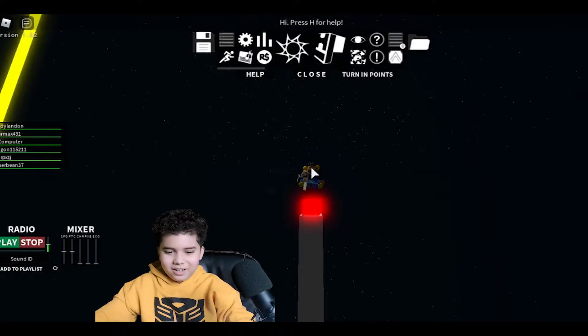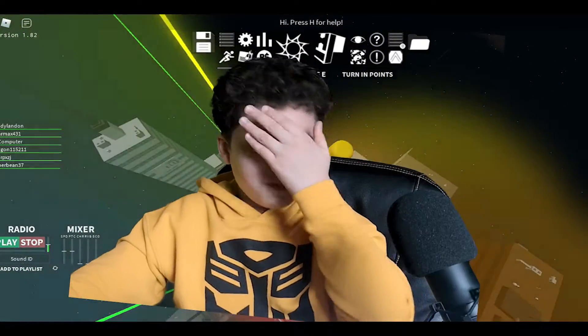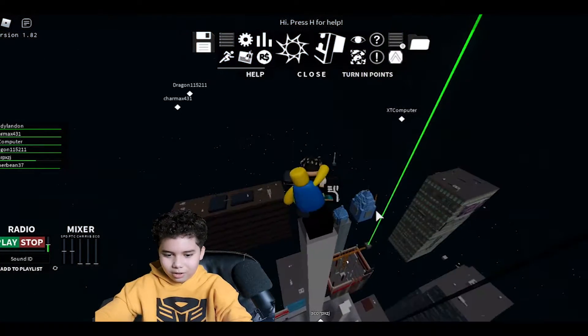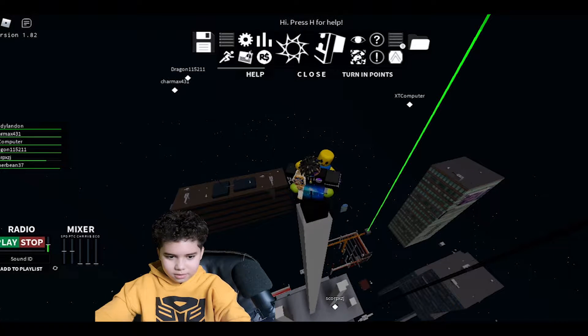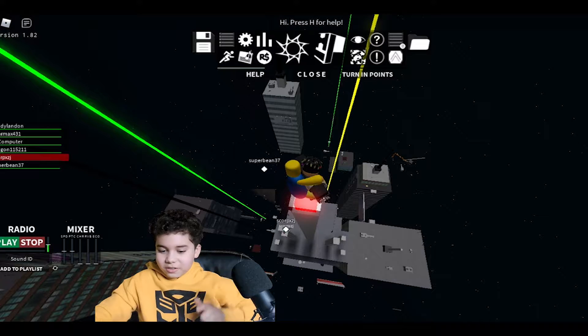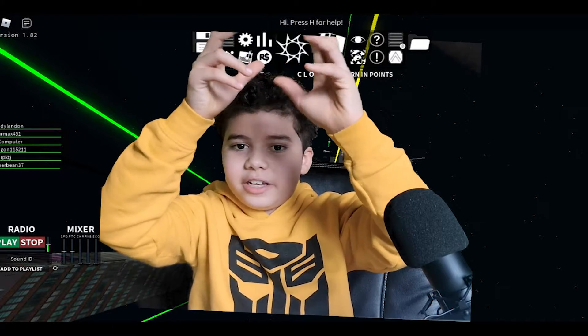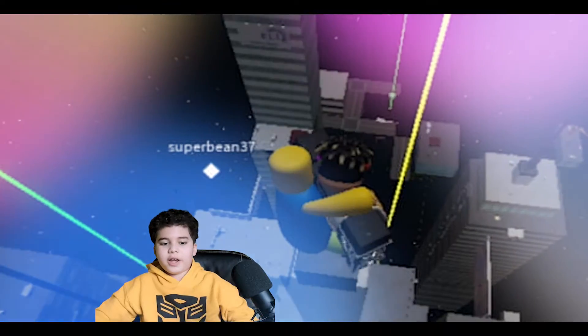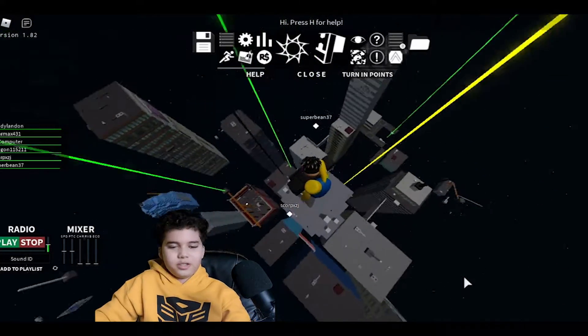We made it to the top — wait, this is Vertex, not Vertigo. I just reached the top of Vertex tower. So to clarify: Vertigo's top light is white, Vertex's top light is red, and the biggest one, Crest, has a yellow light at the top.